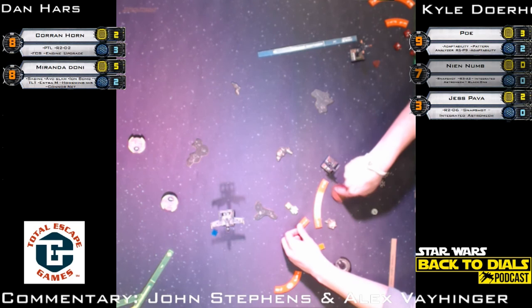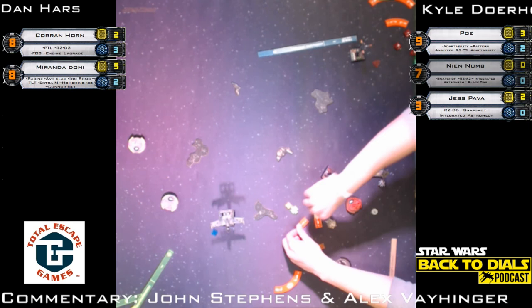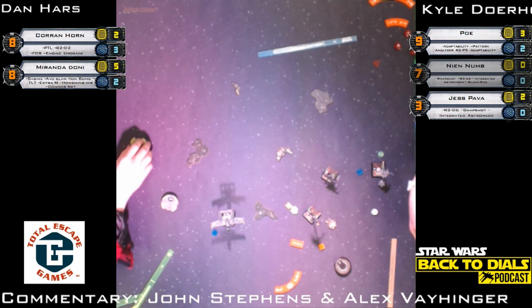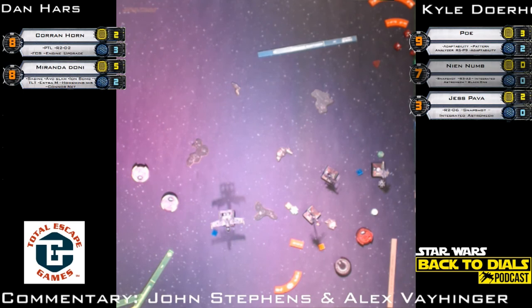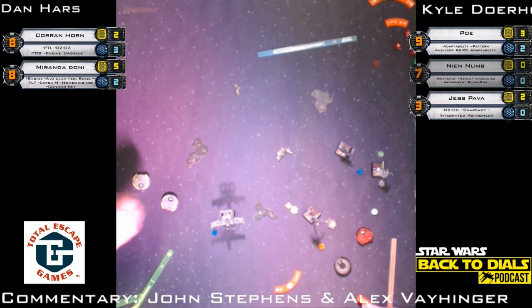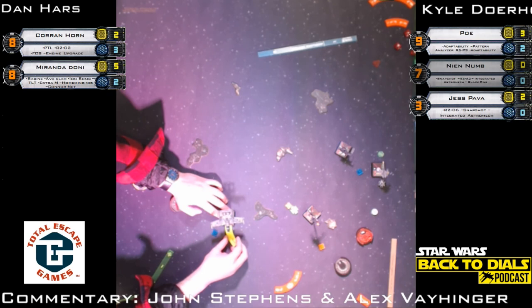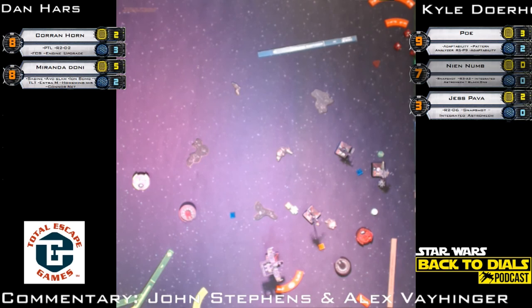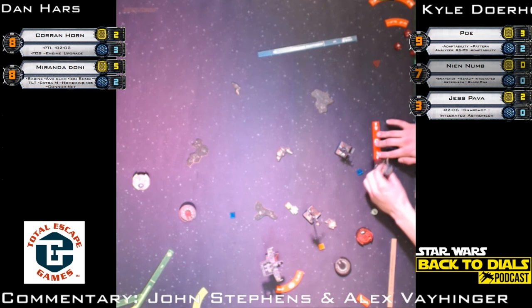They mark Poe's location — Jess can make a three-bank to the right, maybe setting up a Snapshot. We'll see where Dan went — probably a straight maneuver or even a K-turn. That would be a very difficult snapshot to pull off. Waiting on tokens for Jess. Snapshot hasn't been too much of an issue this game. Jess boosts straight forward — that might get some Snapshot play there. Dan starts with Miranda on a very slow left-handed bank followed by a slam again.